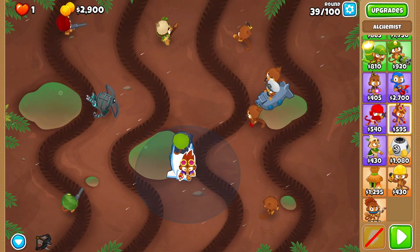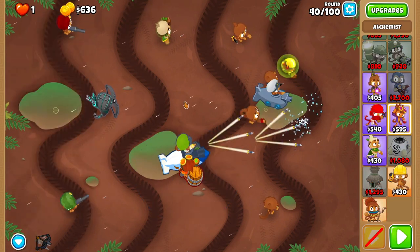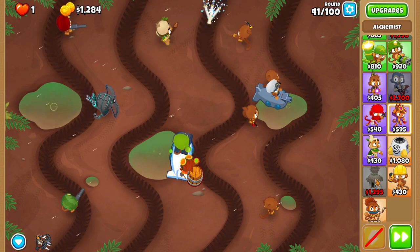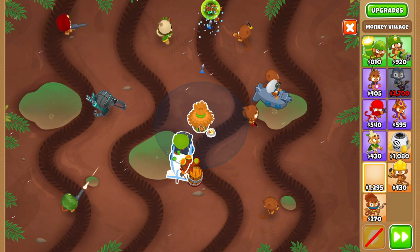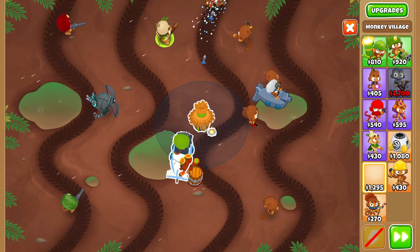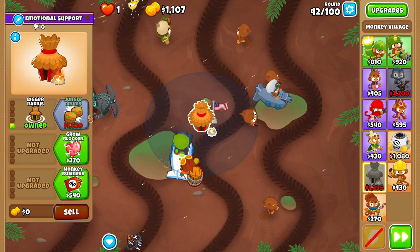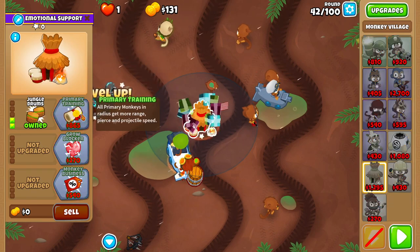After the end of round thirty-nine — no earlier — buy an Alchemist right next to your Sub and upgrade it to Berserker Brew with Perishing Potions. This is just to prevent any alchemist RNG that might happen. Then place a Village above your Sub, not in range of the Alchemist just yet, but where it looks like it will be in range once you upgrade the Alchemist's range.